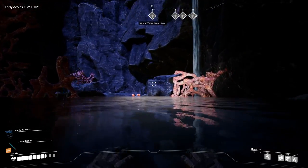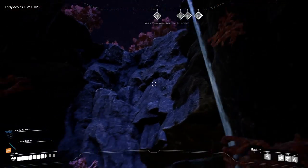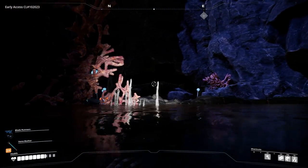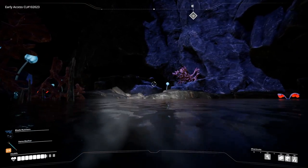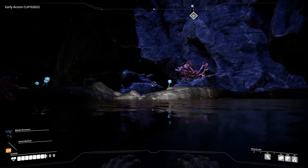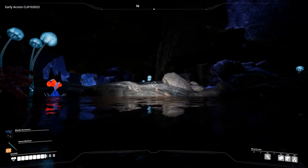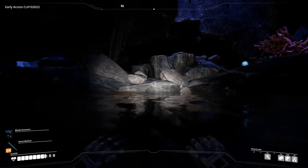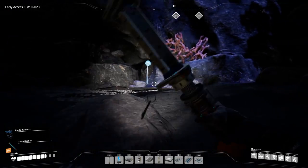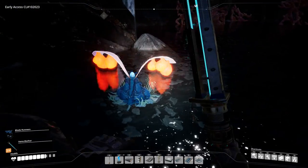There are flying things in the water over there, and over there, so we need to get out of the water. I did see another power slug though, didn't I? Let's just swim over here and hope we can get out of the water. I really don't want to wake those guys up without being able to fight for my life.